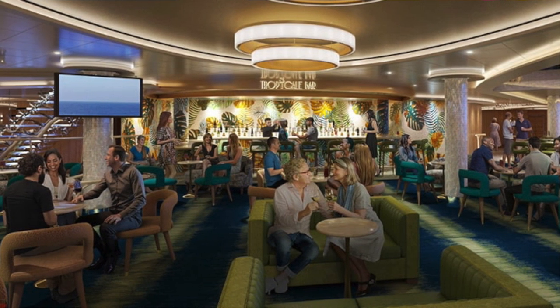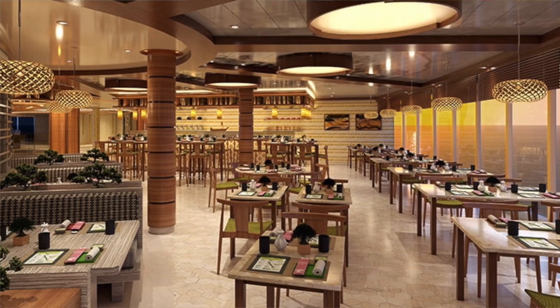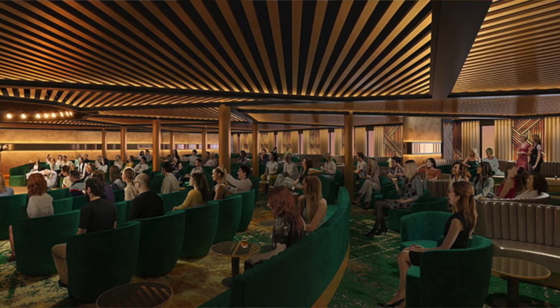Several venues can also be found here as well, like the Java Blue Cafe, Banzai Sushi, Piano Bar 88, and the very famous Punchliner Comedy. Now moving right along, Zone 2 is the Gateway, which Carnival just revealed a few short days ago if you're watching this as the video debuts.